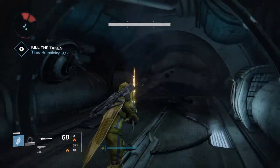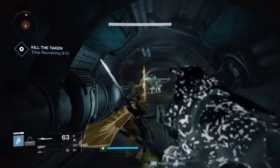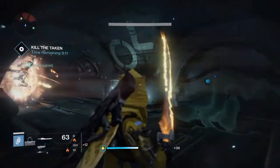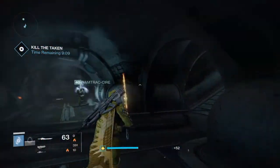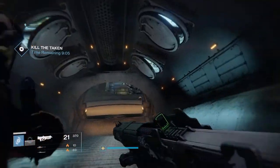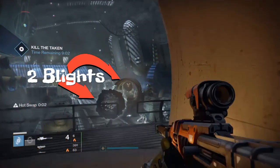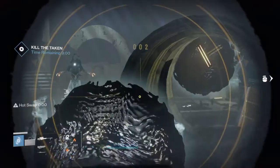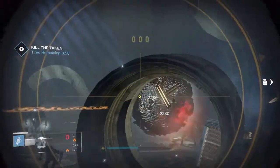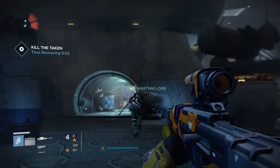Upon entering this room, there's going to be adds coming from the right and the left — dispense them quickly. The next room there will be two blights to the right: one's in the little tunnel and the other one will be right in front of you. There's also a blight over to the left; it's in the back of the room, guarded by a witch.